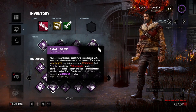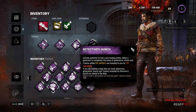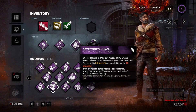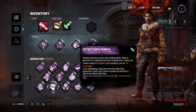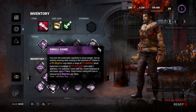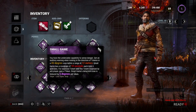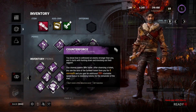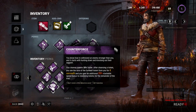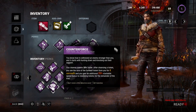Detective's Hunch: whenever you complete a generator, the auras of generators, chests, and totems within 64 meters are revealed — increased by the additional 16 from Open Handed, so 80 meters are revealed for 10 seconds. Counterforce is a new Jill perk: you cleanse totems 20% faster, and after each cleanse you see the aura of the furthest remaining totem for 4 seconds, plus gain a stackable 20% speed bonus to cleansing totems for the rest of the trial. Together this build finds and destroys totems incredibly fast.